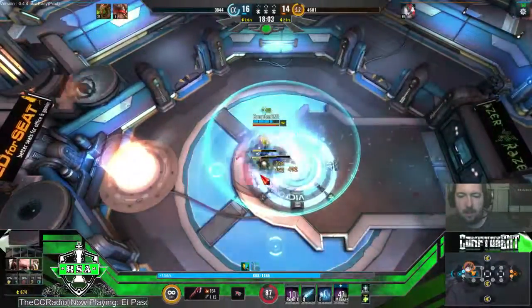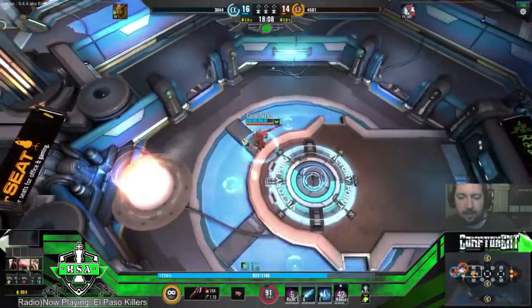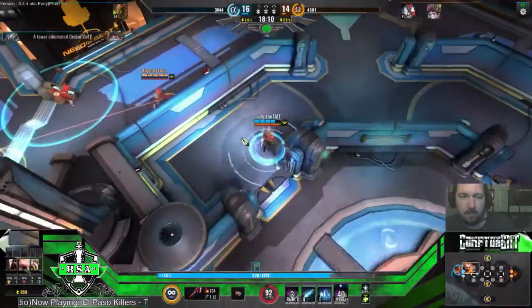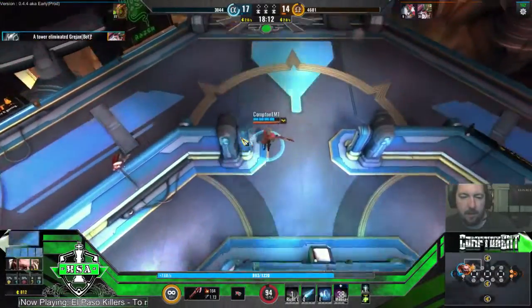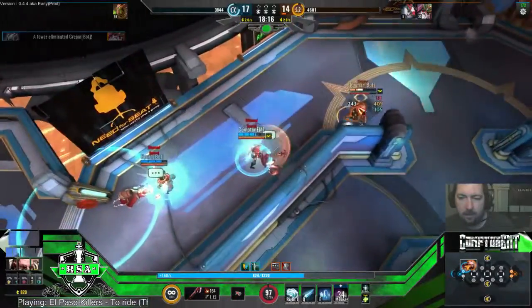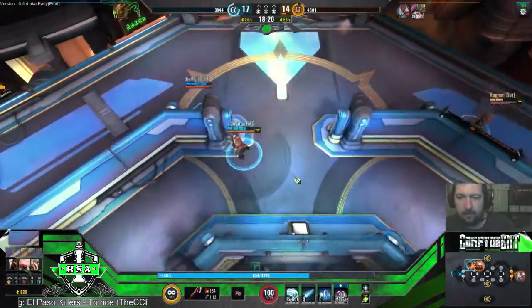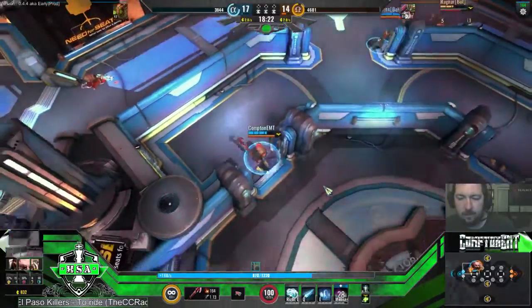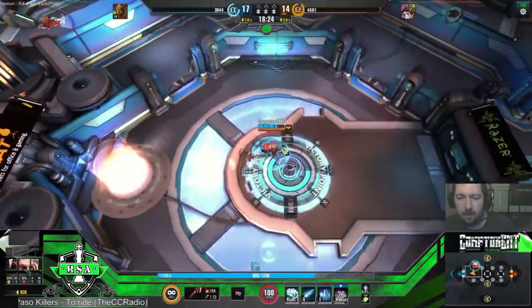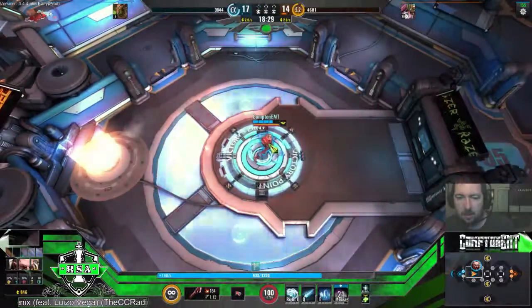They should be going top lane so start out that direction. There's Grisian, I'm going to hit him from behind. There's Ragnar. He's going to get away — this fighter was called a long time ago in a galaxy far, far away, long-lived genetic manipulation. That's my escape, I'm getting out.